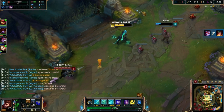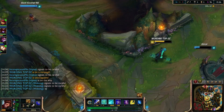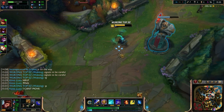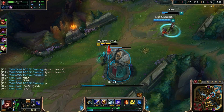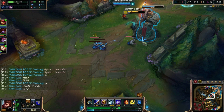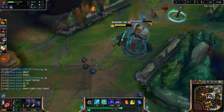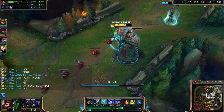Don't forget to try to get level 6 on your opponent as quickly as possible, just because you can all-in them when they're level 5 and you're level 6. This way you'll have a lead and they can't really kill you since you're level 6. You should always get level 6 first and try to all-in them right when you get level 6 — they'll never see it coming. Ult them and you'll have a really good advantage.